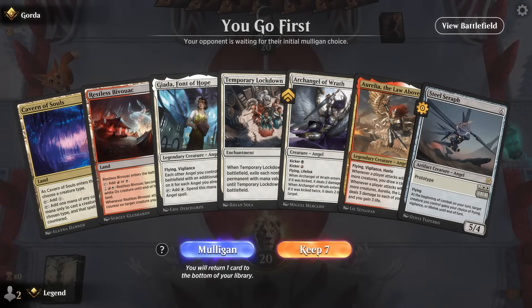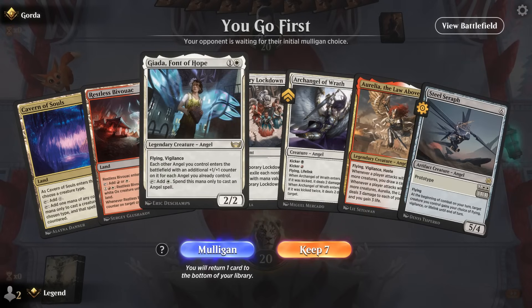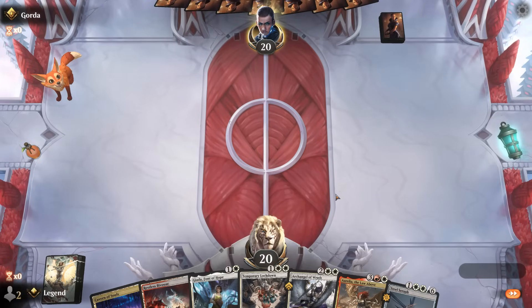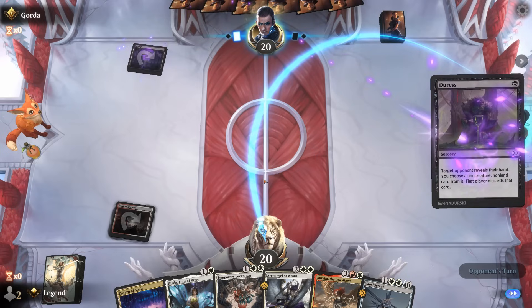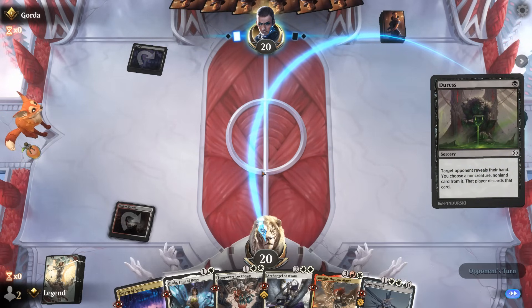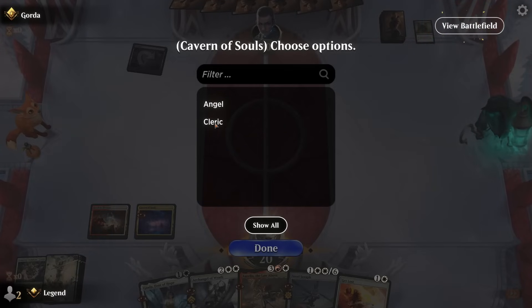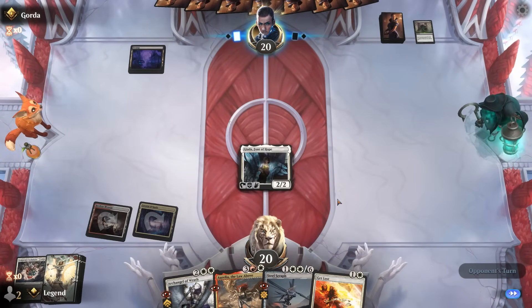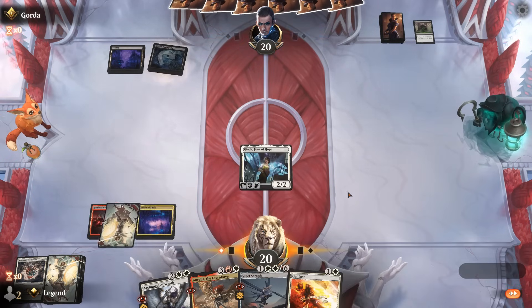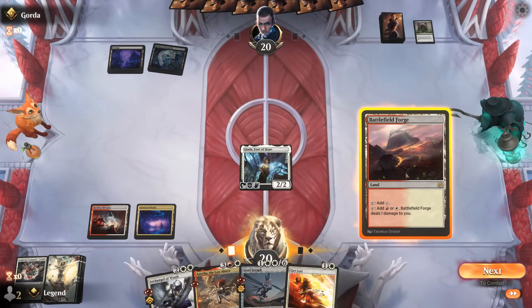We're on the play and missing a couple of lands, but Jada can also help cast our three-mana angels so we'll give it a try. Not sure yet if we'll need Lockdown early, which is maybe a reason to hold back Jada. Turn under us takes away our Lockdown, so we get to play Jada. Looks like a controlling or mid-range black deck — could be a tough matchup with lots of removal, but it looks like we get to play our angel.